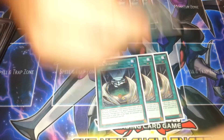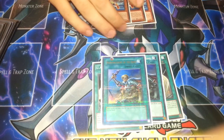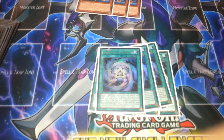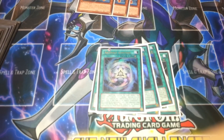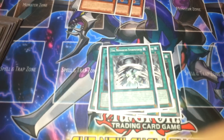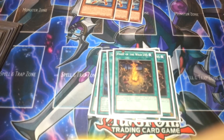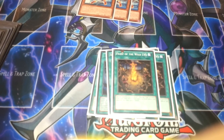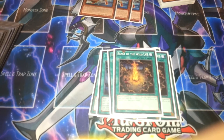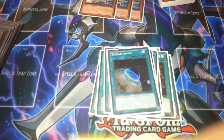Then I've got two Reinforcement of the Army — I'd run three but I just can't find my third one, because that searches your Midfielder. Three Ignition — better than MST, lets you set your own artifacts and set up for next turn; it's really handy to have. Two Stormforth because tributing is a big thing. Two Feast of the Wild LV5 — that's for your Perfect Ace and your UA Slugger; you return one to summon the other and you get all their effects back. And one Raigeki, one Book of Moon, Soul Charge, and Terraforming to search Stadium.